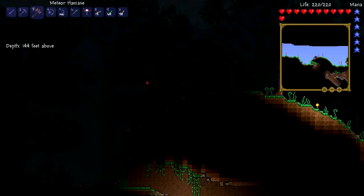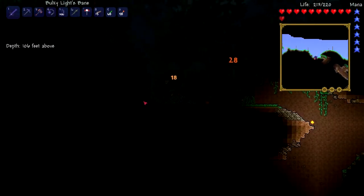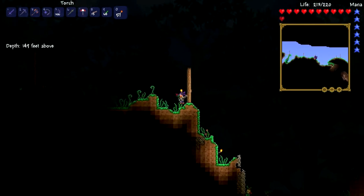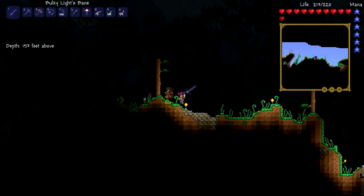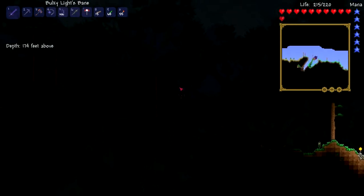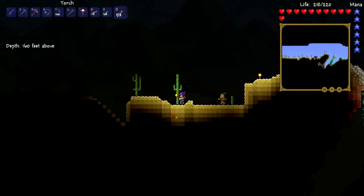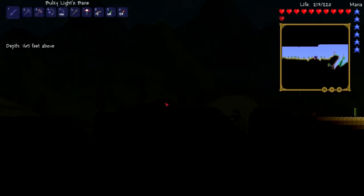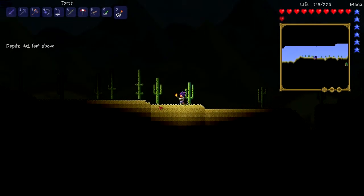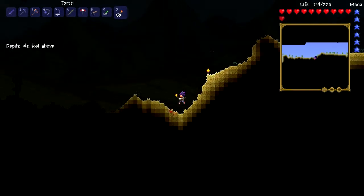I don't have any wood so I have to be more conservative with my torches. I'm a freaking idiot - I had Glowing Mushrooms on my chest. We'll make the Shine Potions later. I have some Shine Potions with me anyway. We're gonna hit Corruption sometime soon if I'm not mistaken. I want to find some Crimson. I don't think you can have both on a medium world - it's either all Corruption or all Crimson. Hopefully we'll find a pyramid on this world. I don't think there is one but if there is I'll be so happy.